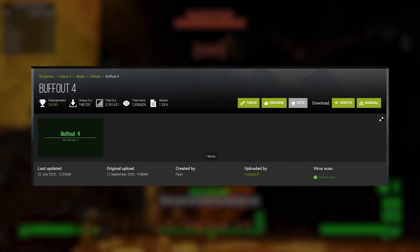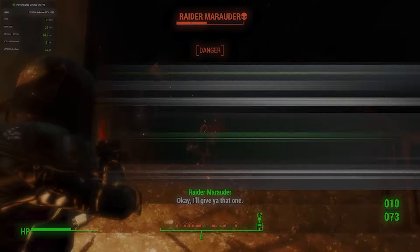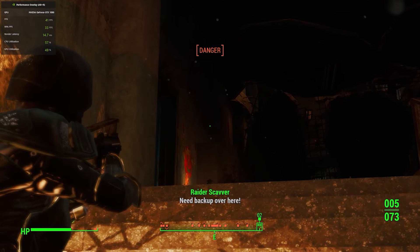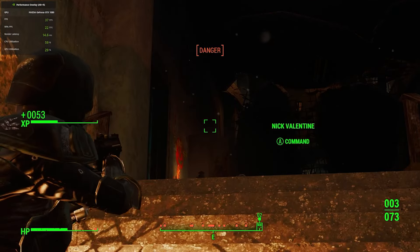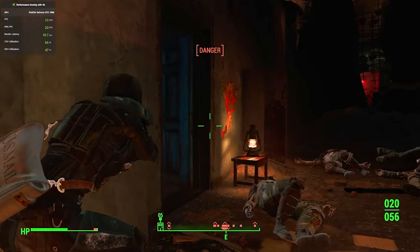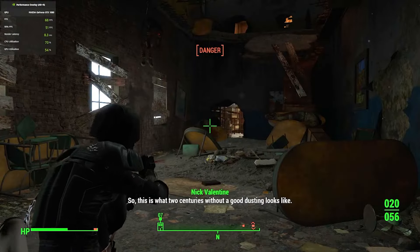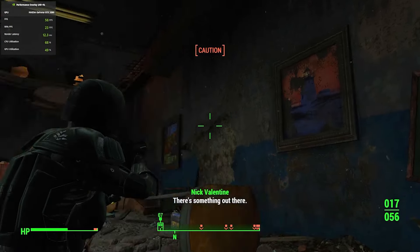Fallout 4 is another mod, similarly to the unofficial patch, that solves a few bugs, mildly improves performance, and also leaves a log whenever your game crashes, which can help you figure out what the problem is. It doesn't do anything to improve the framerate per se, but it can definitely help stabilize your game. And finally, Long Loading Times Fix is a mod that makes loading times shorter — I have no idea how it does that, but it does actually work, so why not? None of these mods are guaranteed to really improve performance, but I do encourage you to get them anyway and just experiment to see how it works for you.